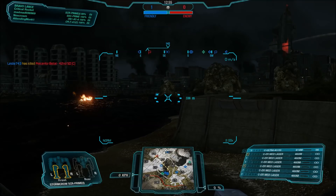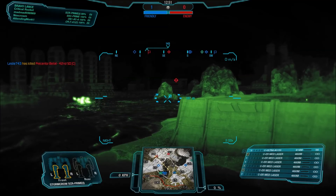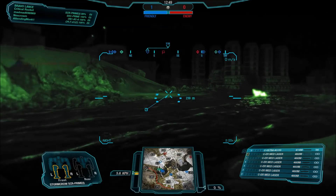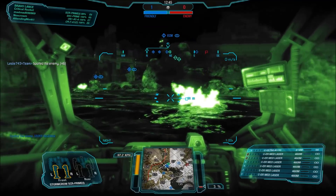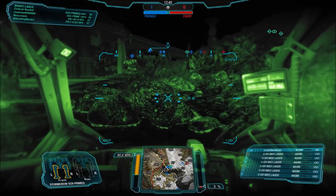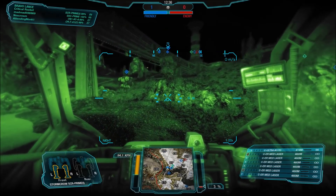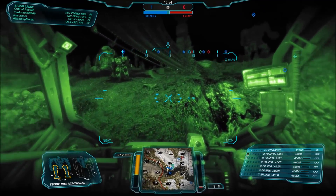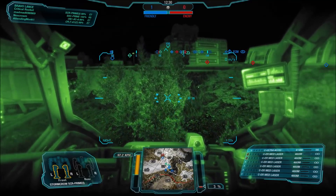That's perfectly viable with the Stormcrow because it runs pretty fast — 97 kph by default, and that's without speed tweak in the skill setup, so it can go over 100 kph. It's got pretty decent armor to boot, making it such a perfect all-round clan mech. It's right up there as a much-feared battle mech — and that's not hyperbole. It really is a deadly design.